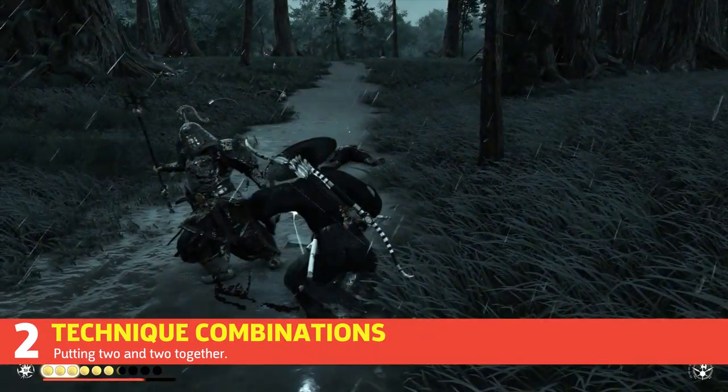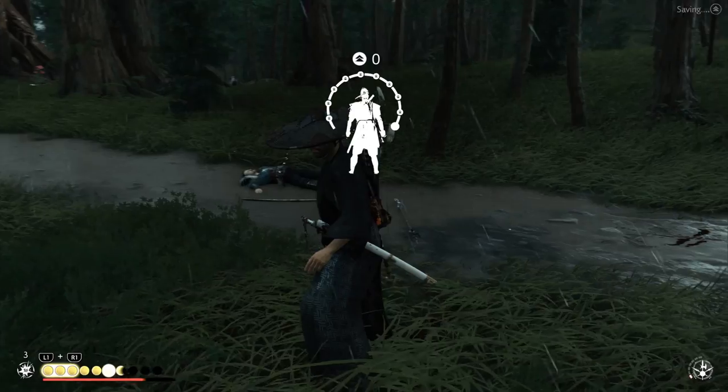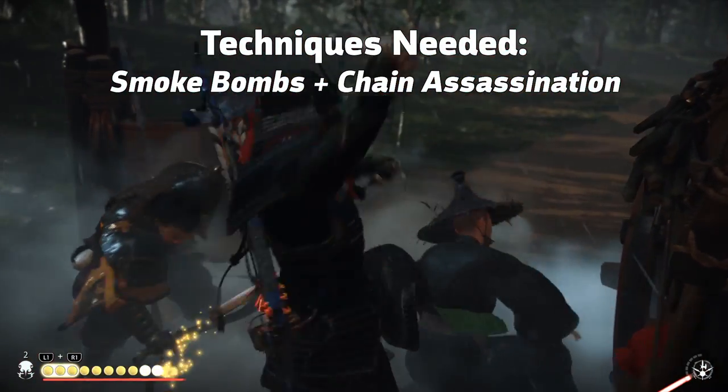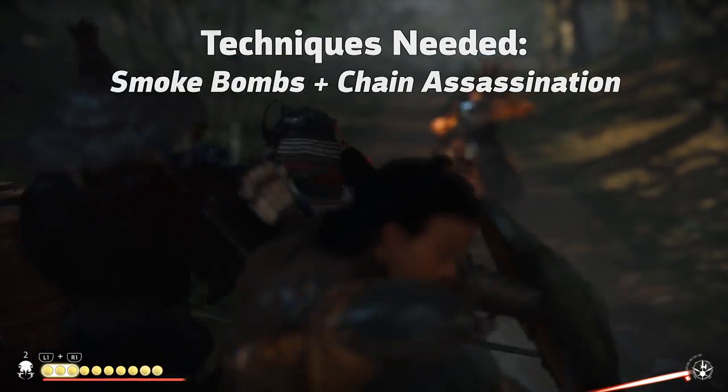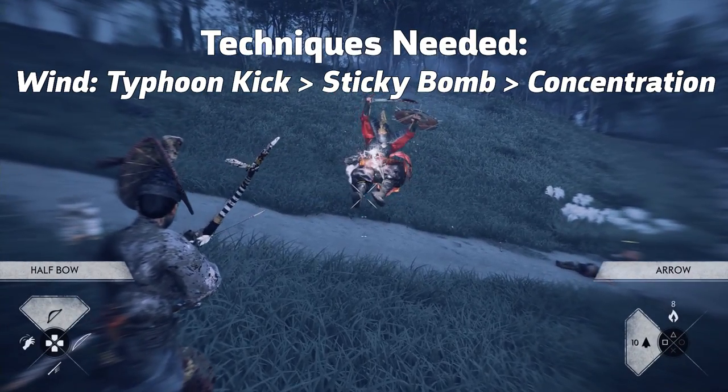Some techniques pair really well with each other, so here are a couple of combinations you may want as you level up and grow stronger. Pair Smoke Bombs with the Chain Assassination technique, as you can get an instant multi-kill against enemies caught in the smoke's blast. You can also Typhoon Kick immediately into a Sticky Bomb, then Concentrate to get a badass looking combo.